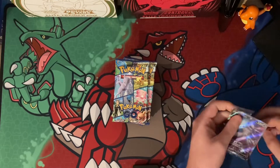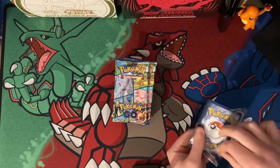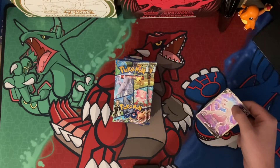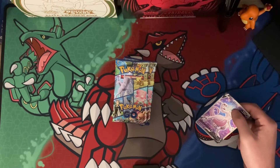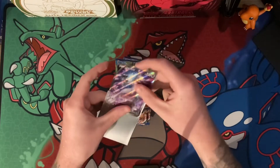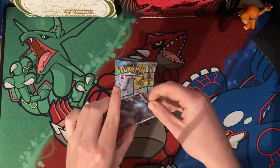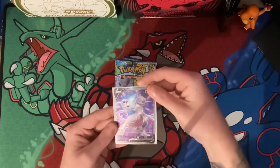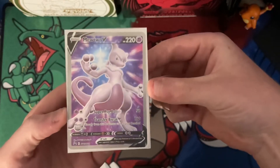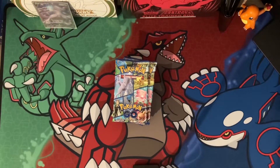Let's crack the Mewtwo promo out first. Getting it out — there we go. Let's grab a sleeve and sleeve that up. I'm actually surprised the centering is this good on this card since I've seen a few be absolutely all over the place. You can see it's not too bad — all in the center, not that bad. Hopefully it'll straighten up being in the sleeve under a top loader after the video.